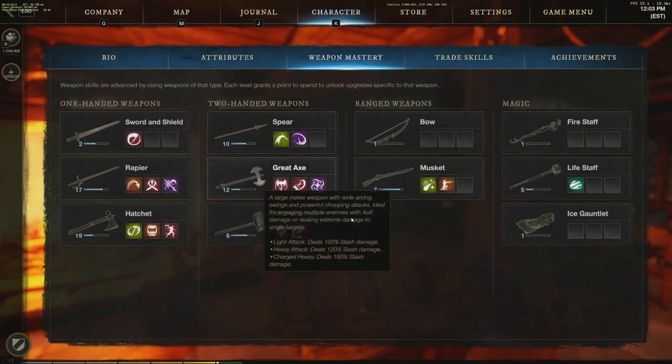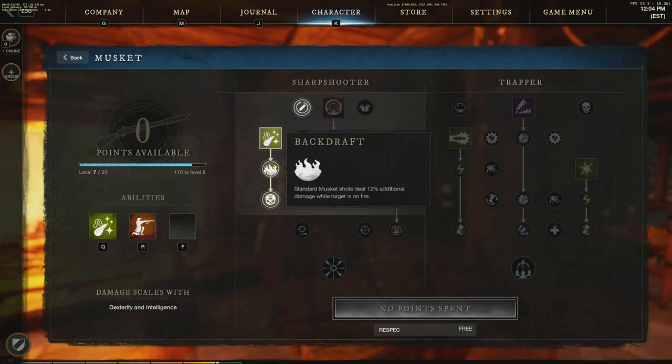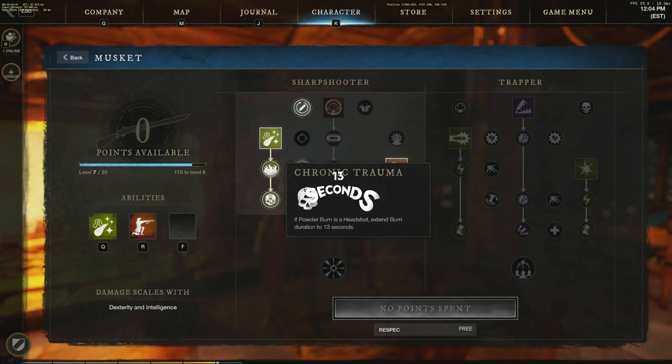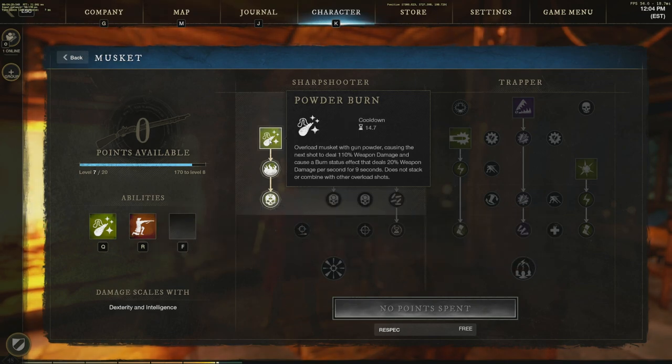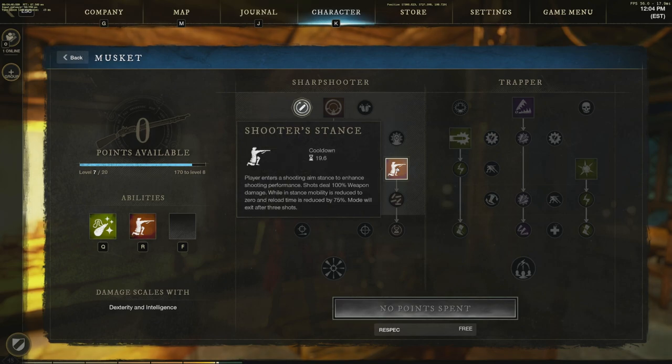For musket, I haven't fully leveled it because it's secondary to the build. My main purpose is powder burn — 12% additional fire damage-over-time. With a headshot, the burn extends to 13 seconds instead of nine seconds, so they're ticking away while I close in with the hatchet. I'll open with powder burn, then drop into shooter's stance for three shots at 75% reduced reload speed. Between those two abilities, I can get most equal-level mobs to half health before they reach me.